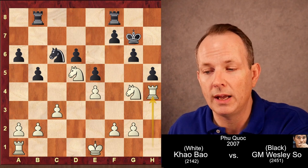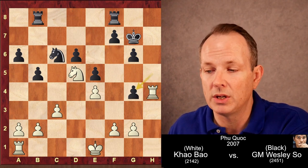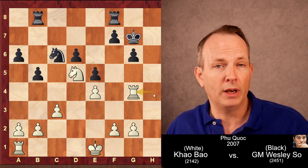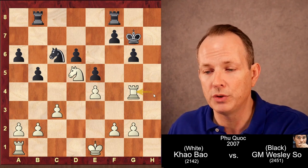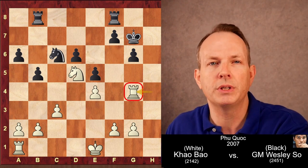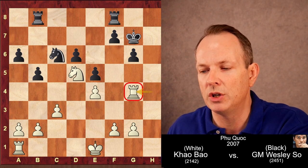Queen takes bishop, queen takes, rook takes, pawn takes knight, rook takes G4. White has recovered the pawn he originally sacrificed on H4, but this rook on G4 is very awkwardly placed, and we'll see if Wesley So can take some advantage of that.